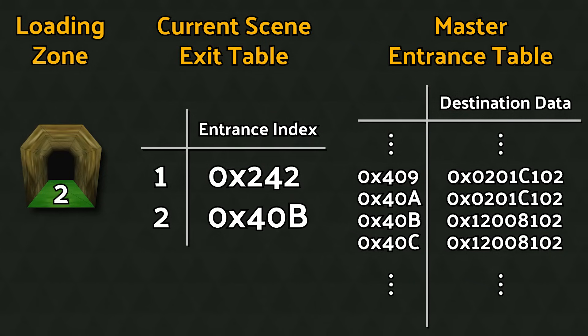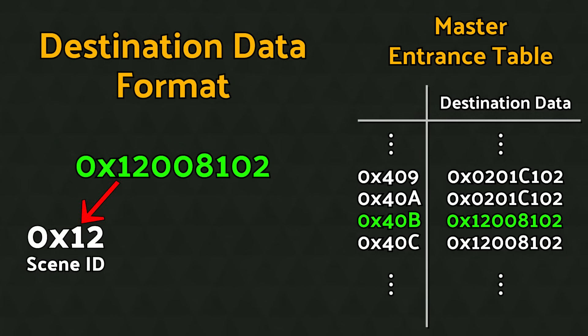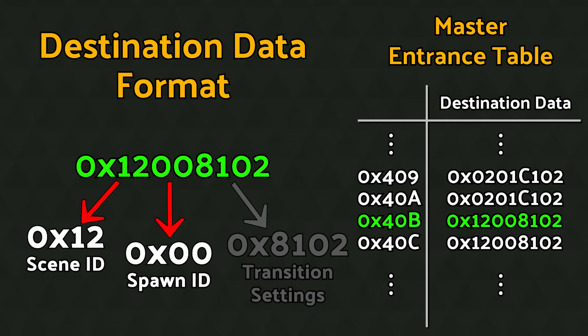So, if a polygon has value 2 in the spot reserved for its exit, and you step on it, the game will look at position 2 in the scene's exit table, and then use that number to look up where to send the player in the master entrance table. Each table entry has a few pieces of data: the scene ID will determine which scene you go to, the spawn will determine which entrance point in that scene you'll end up at, since there are potentially many ways into the same scene, and some other transition settings data which is mostly irrelevant to us, such as what kind of visual transitions to use when fading in and out.